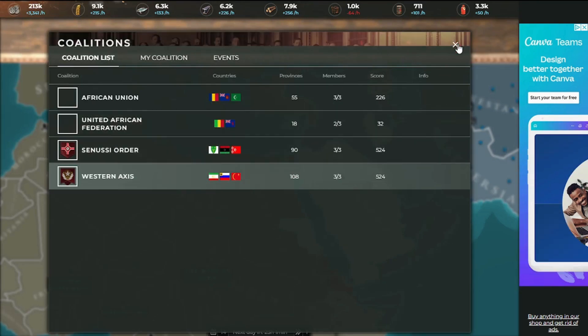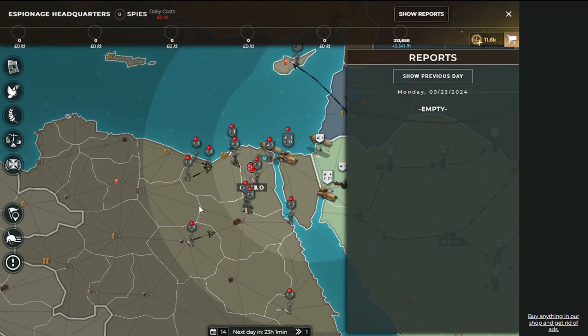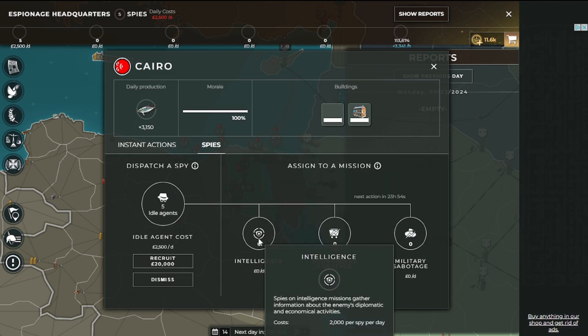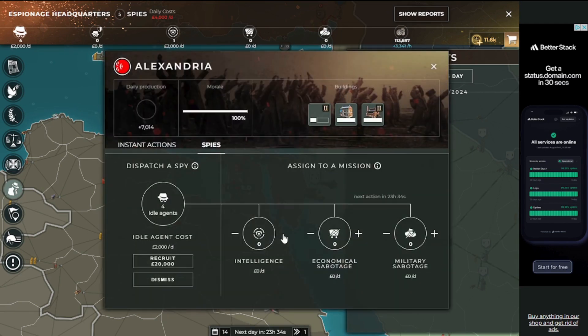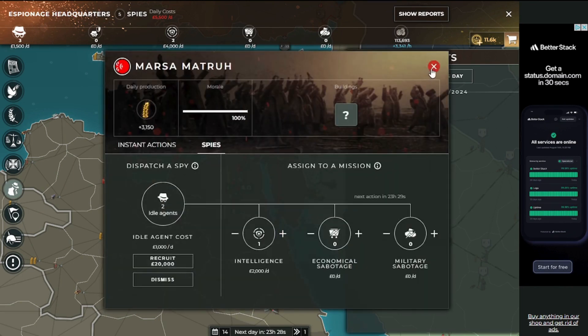Screw it, let's get some spies. I'm going to buy five spies and put them in intelligence across this man's country. It'll cost me 10,000 a day, but it'll likely be worth it. The goal is to put them along the coastline so that way I might be able to see harbors and stuff that he has.